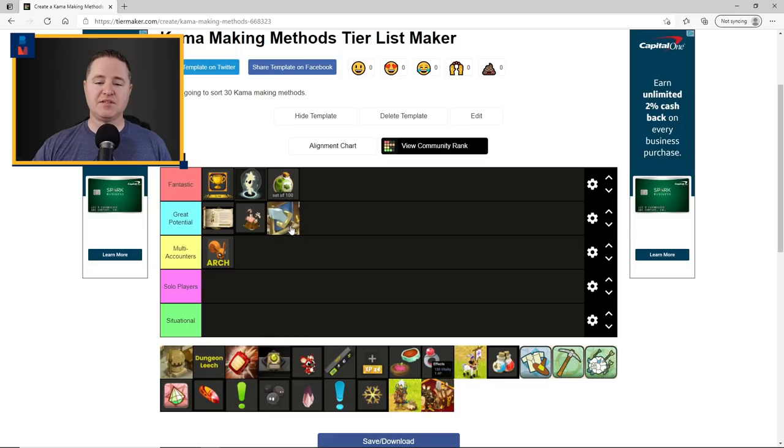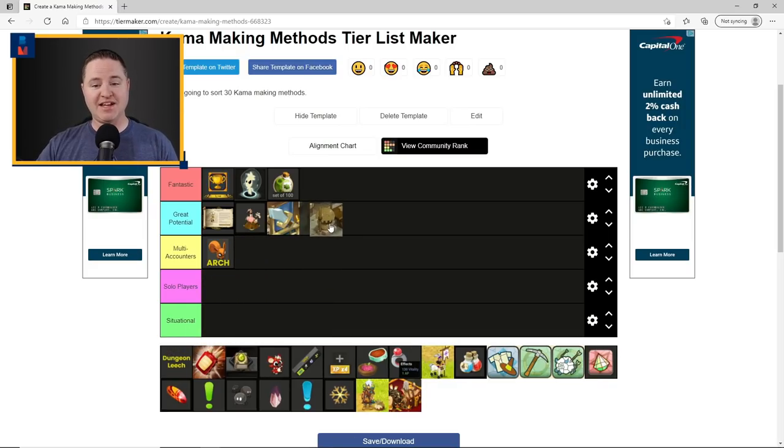Along that same line, I'm putting buy-mage-flip gear under Great Potential. You need to know what you're doing — look at the market, look at the stats on the gear you're thinking about buying. What you're trying to do is find a really good deal, buy something cheap, fix it, maybe over-mage it a little bit, and put it back in the market for a nice profit. With a little work and practice you can get good at this and make really good kamas. Similarly, crushing and selling ruins goes under Great Potential — you could also lose a lot of kamas fast here if you're not careful.